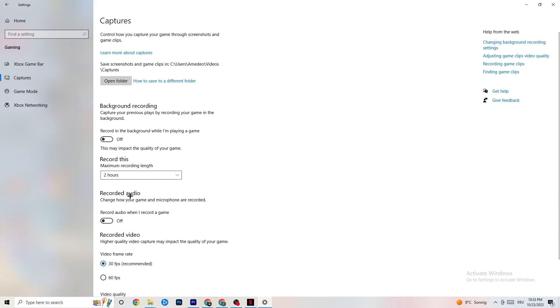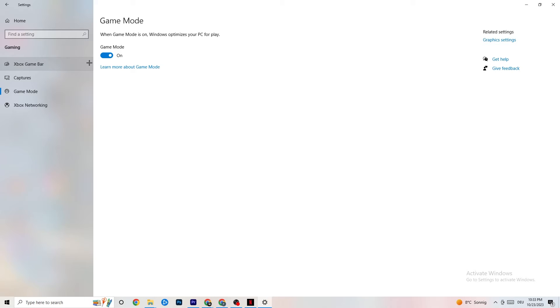Also check that Record Audio is turned off, as this also drains performance. Then go to Game Mode — this is a bit tricky because it doesn't work the same for every device. Some devices perform better with Game Mode on, others need it off. Turn it on and off and check which works better for your PC.